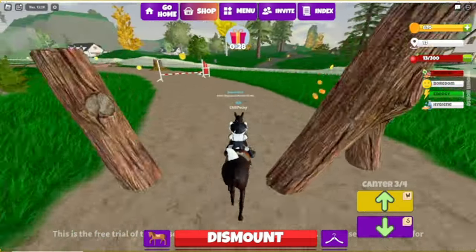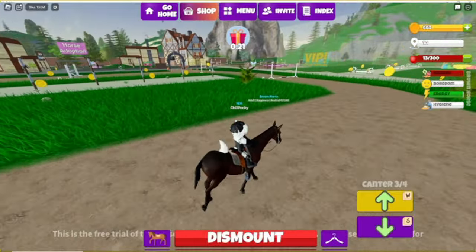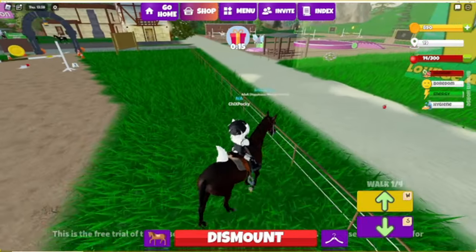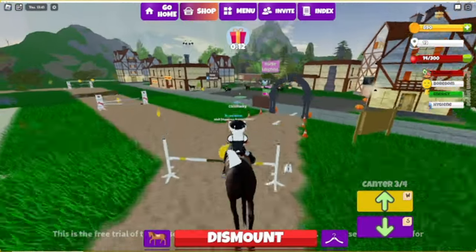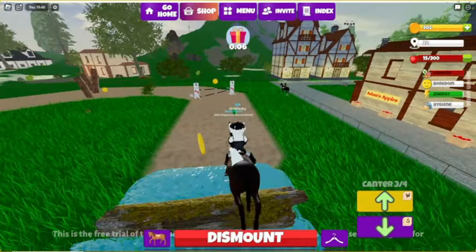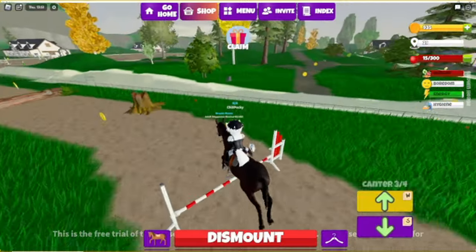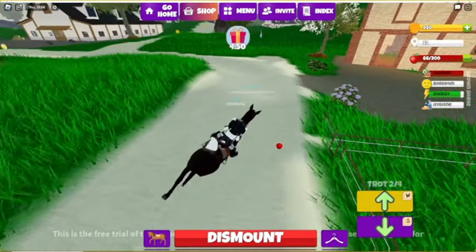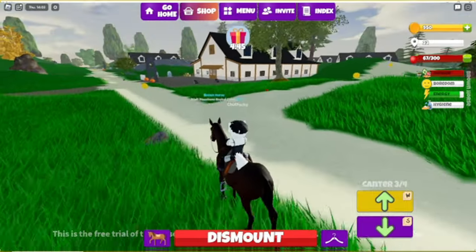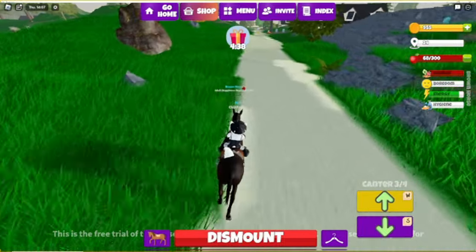It seems like a lot of the things causing issues for me are visual, minus the turning animations. If some of the stuff was just slightly altered to be more cohesive, I could see myself potentially liking and enjoying this game. Small note: you might want to move the free trial timer because it's completely covered when you're on your horse — if I want to see how much time I have left, I have to get off my horse. Also, when you buy stuff in this game it doesn't save, so probably don't spend any Robux on the free trial.